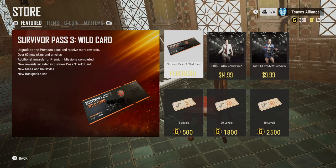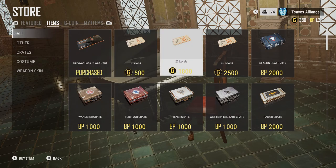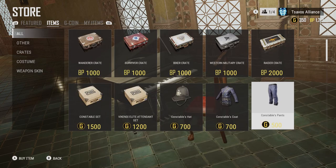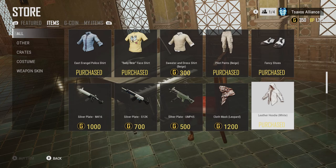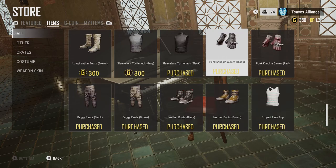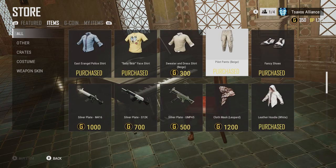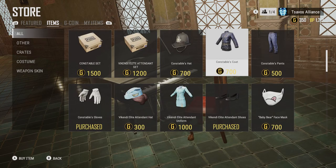Let's take a little look at the store items. We already purchased the Wildcard; you can also purchase level-up tickets for the Wildcard pass. These are all items you can buy with BP and G-coin. Most of these items are strictly G-coin purchases, but some in this area you need to purchase with BP — which is kind of different, very new to how you can buy things, especially when they're individual items.